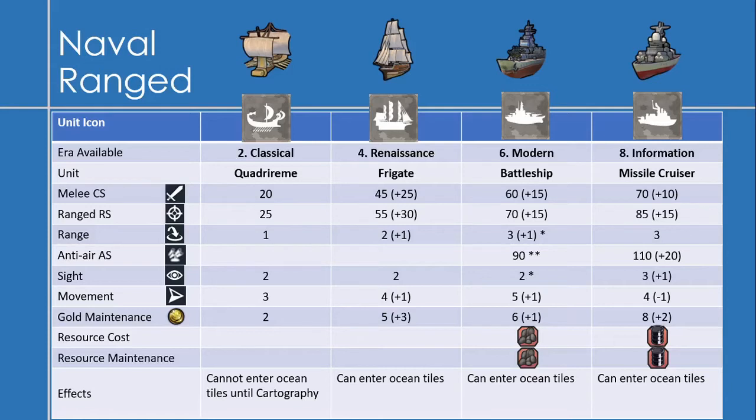The Missile Cruiser, available in the Information Era, has a melee combat strength of 70 — an increase of 10 — a range strength of 85, and an anti-air strength of 110, an increase of 20. It has a sight of 3, a movement of 4 (which is a decrease of 1), and a gold maintenance of 8. They cost 1 oil to produce and 1 oil to maintain. Unlike the Battleship, the Missile Cruiser's sight matches its range, so you can see what you need to shoot.